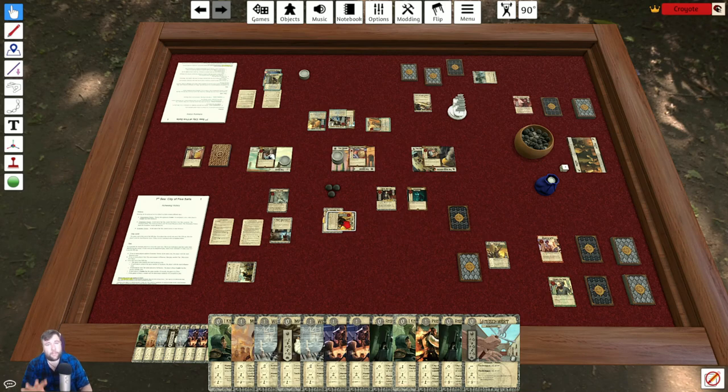Do not think of the duel as attacker vs. defender or challenger vs. challenged. Think of it as: we are participating in a duel, and you are my adversary and I am yours — a shared experience. Jaune has sent three threats to me. Whenever you have threat in your threat pool, you have two choices: don't play a card, or play a card. If you don't play a card, you take that threat as wounds.